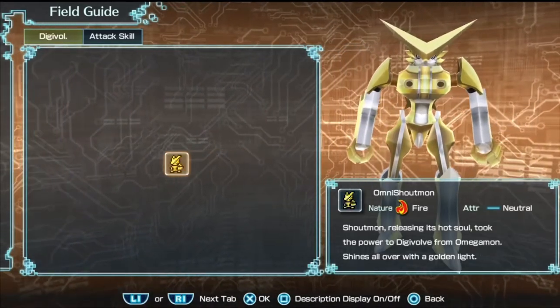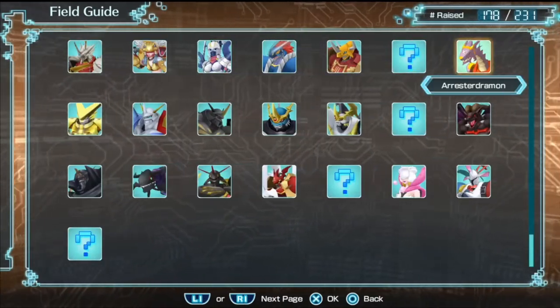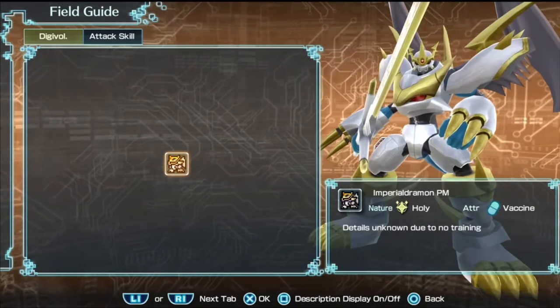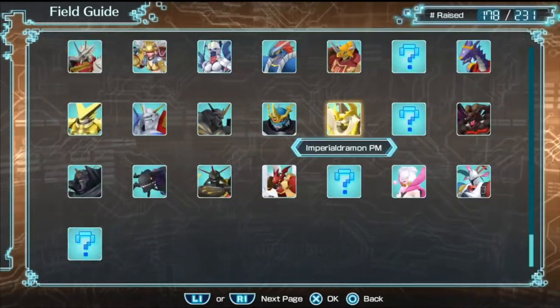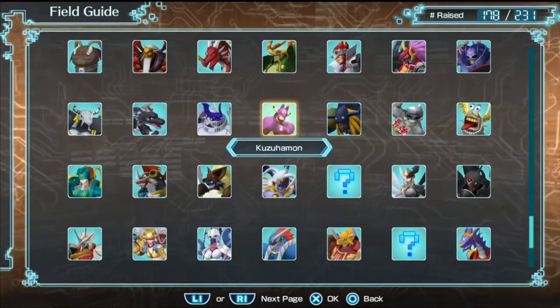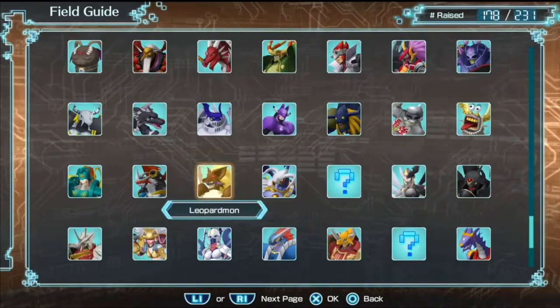So you're going to go through and find all these ones. Like Omega Shoutmon and Jessmon — I've had those. ImperialDramon PM, I never had it before — details unknown. You're basically going to want to make a list and put down all the ones that you haven't raised yet, like Leopardmon for example.